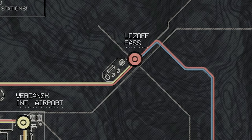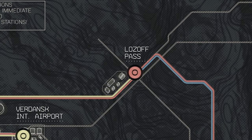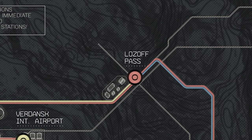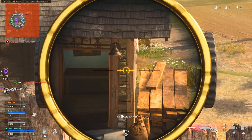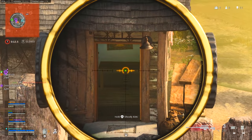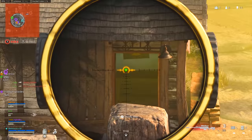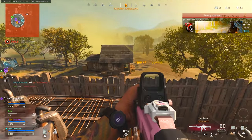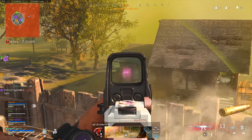Another very convenient out-of-service line sits just outside Lozoff Pass, running to the northwest towards the military base area — and Bunker 11 is just beyond that. It certainly seems like some of these out-of-service lines may be more than meets the eye. Only time will tell, but come Season 6 there may be some extra things included with this new metro system.